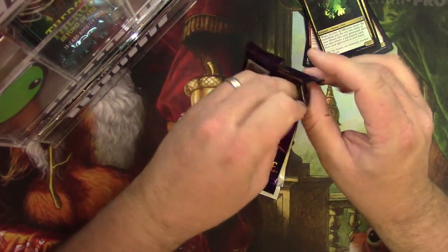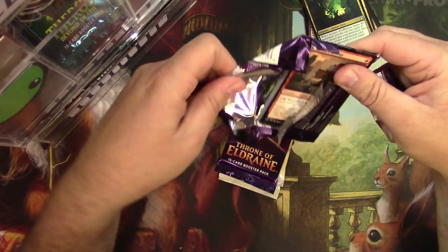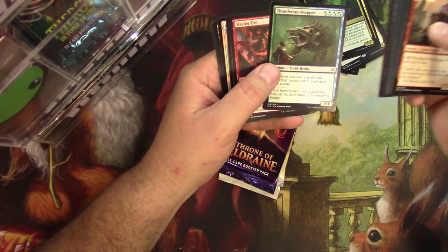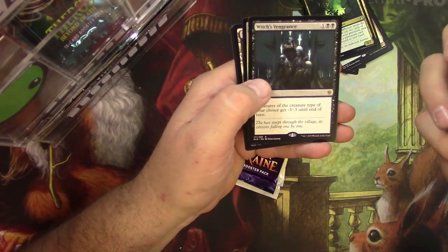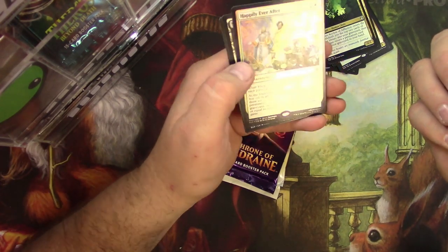Throne of Eldraine. Uncommon Skullknocker Ogre, Thunderous Snapper, Slaying Fire, Witches Vengeance, and a Foil — Happily Ever After. Foil Rare. There you go.